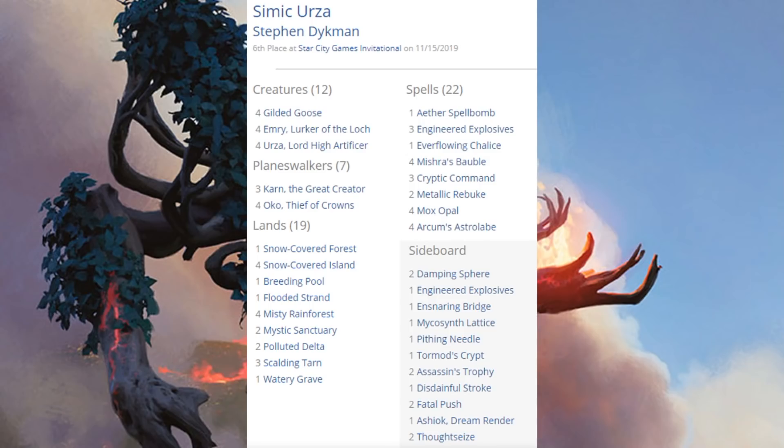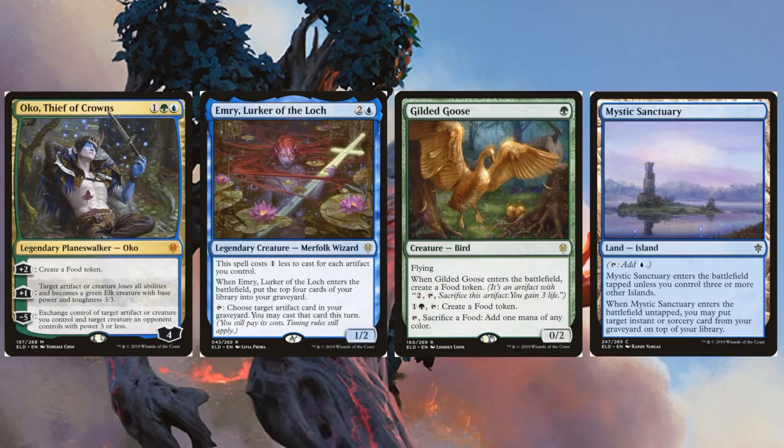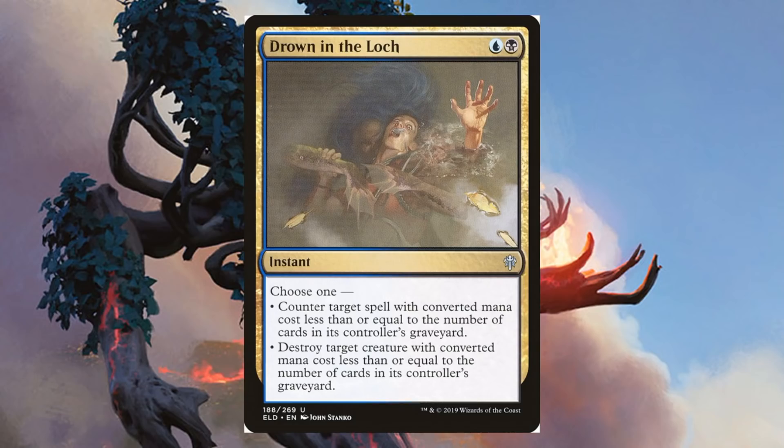Simic Urza came in sixth place. The Simic variety of this deck has taken off because it can play Oko — four copies in the main. A lot of people were speculating other variations would rise to the top, but Oko threw a wrench in that. If you're not familiar, the deck runs Emry Lurker of the Loch and Urza Lord High Artificer — four copies of each in the main — plus four copies of Mox Opal, four copies of Arcum's Astrolabe, and three copies of Karn the Great Creator. From Throne of Eldraine: Oko and Emry we've mentioned, but also Gilded Goose and Mystic Sanctuary. Sometimes you'll find Drown in the Loch in the sideboards of these builds.